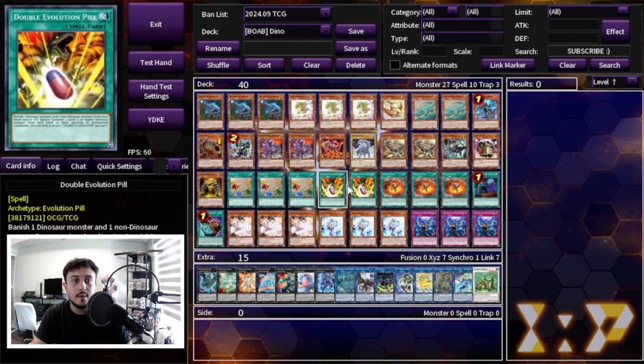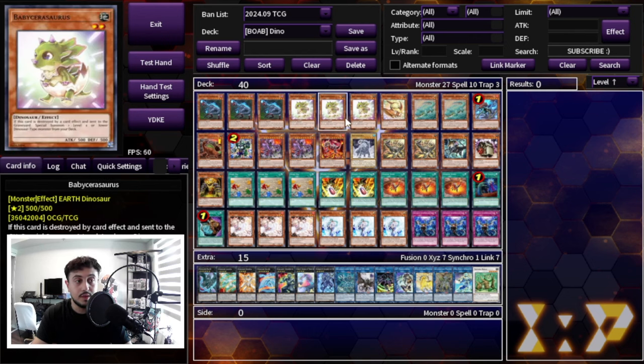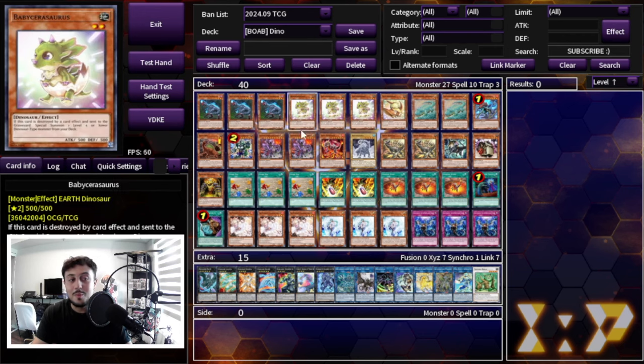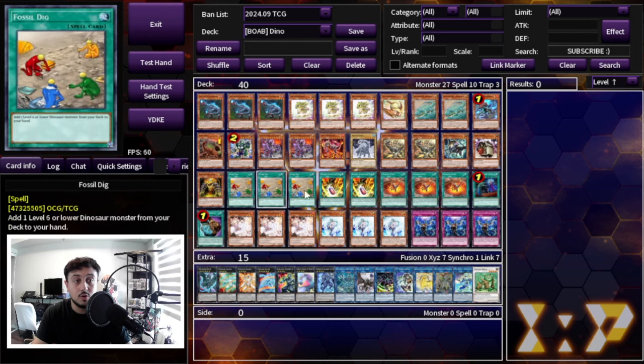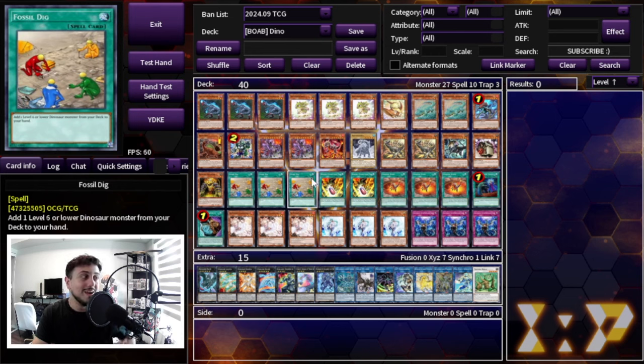We're not playing Lost World, and I'll explain that in a second. But finishing the main deck: three Fossil Dig, two Double Evolution Pill, and three Ground Zeno — the brand new reprinted card that makes this deck affordable. Ground Zeno gives you more consistency through more two-card combos: Zeno plus Baby is full combo, OV plus Baby is full combo, OV plus Misk full combo, Baby plus Misk full combo, Baby plus Arcosaur full combo. And all of these can be replaced by Fossil Dig — so Ground Zeno plus Fossil Dig or OV plus Fossil Dig is still full combo. There are a lot of ways to achieve full combo in this deck, which is why it's so consistent.